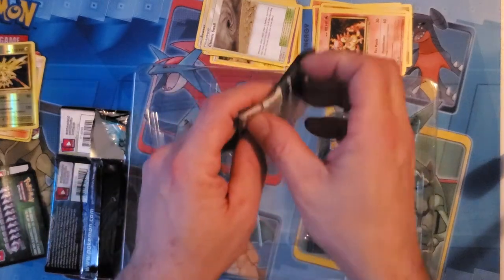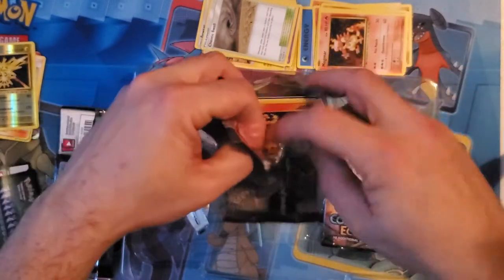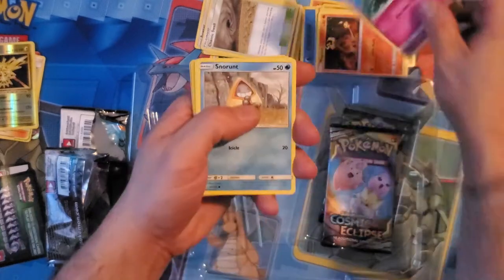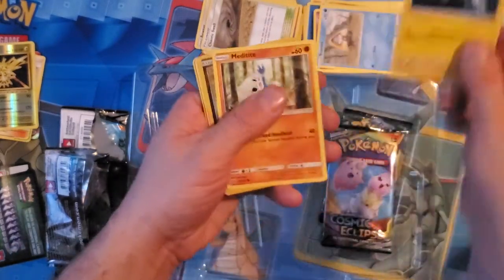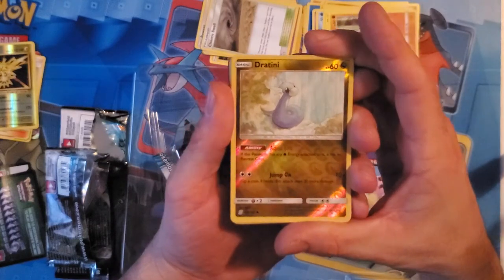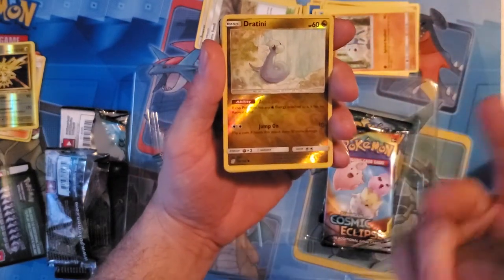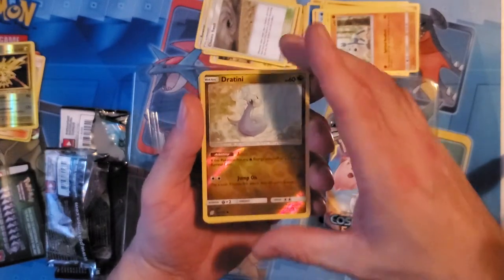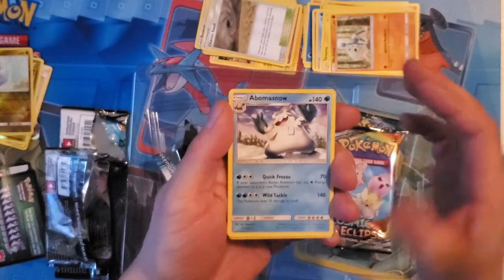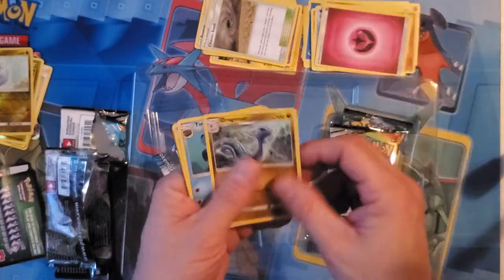Now we're going to the Unified Minds pack and see if we get anything good. Magmar, Shunt, Tynamo, Tate — foil Chachini! That's a cool-looking card. I like his ability too — Aqualift: if this Pokemon has any Water Energy attached to it, it has no retreat cost. So he could be your starter; just throw a Water Energy on him and retreat him for nothing. And that's our rare — Abomasnow.